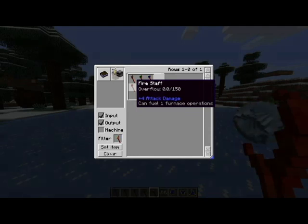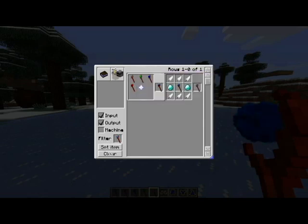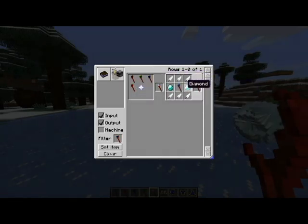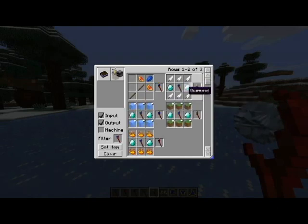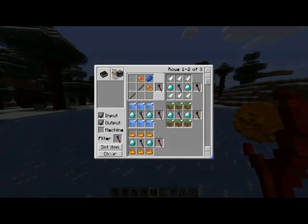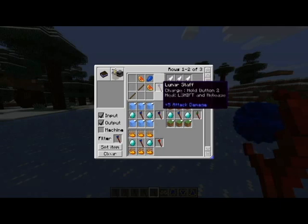The only problem with those staffs is that they're a little bit more difficult to create, because you have to use a lunar staff. Lunar staffs are crafted with glistering melon, lapis lazuli, and sticks, and that is the base staff for all of your other staffs.